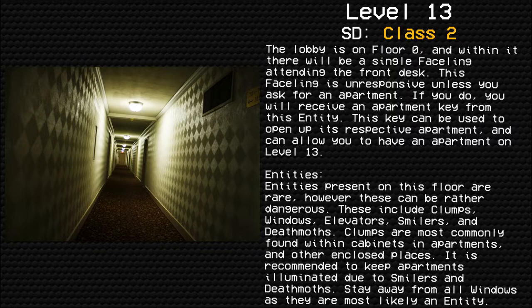Entities present on this floor are rare. However, they can be really dangerous. These include clumps, windows, elevators, smilers, and death moths. Clumps are most commonly found within cabinets in apartments and other enclosed spaces.